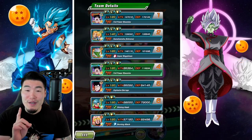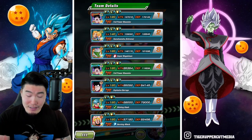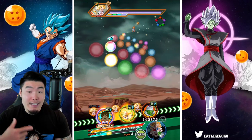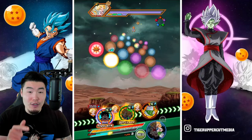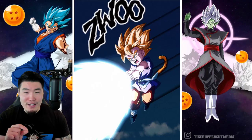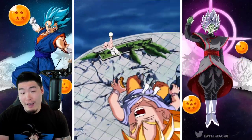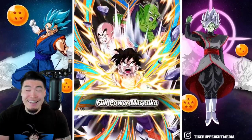We did lose some defense from taking that super in the first turn, so now we're at 179,000, which is still good but could be better. We're getting some attack support from the EZA Goku, so the attack number should be a bit more impressive. We're up to 3.5 million now, which is still not great compared to other units we've seen recently.